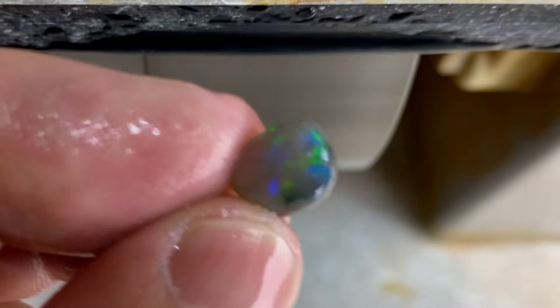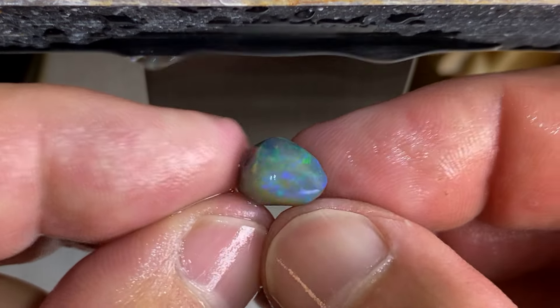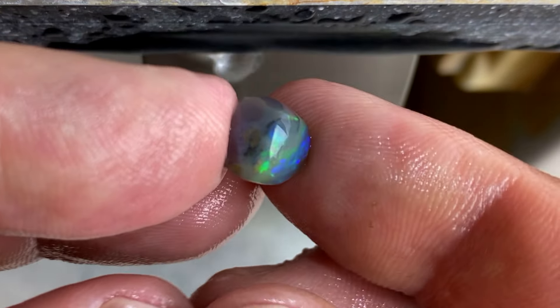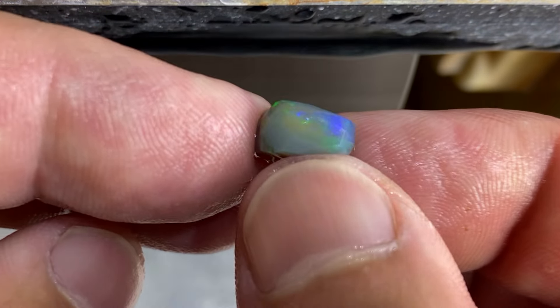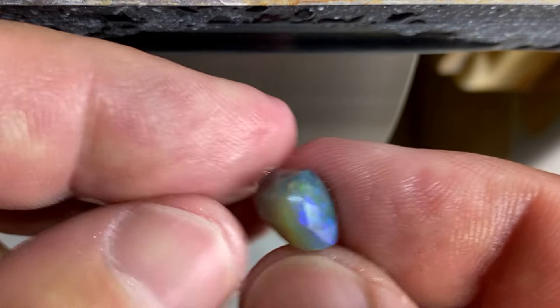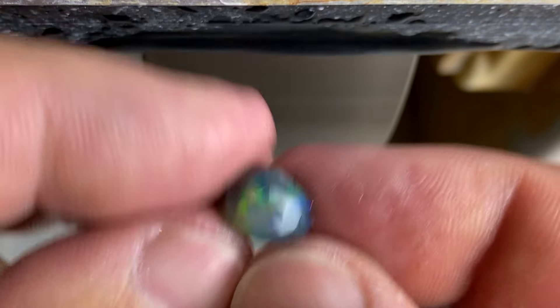I shaped it to a round bit — it's going to have a nice dome on it. But it's not too bright. It's a stone though — it's got a little bit of red in there, a little bit of blue. It's kind of that gray light-gray crystal jelly opal. Still got value and it's quite risen.